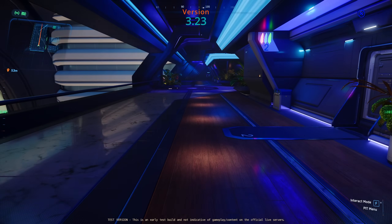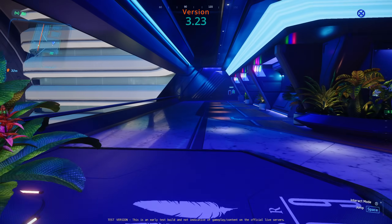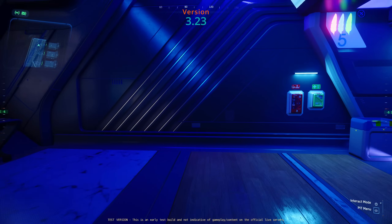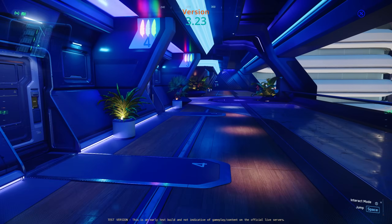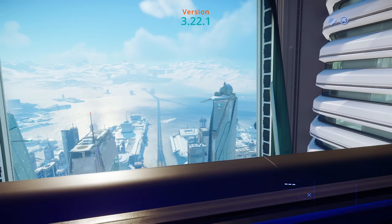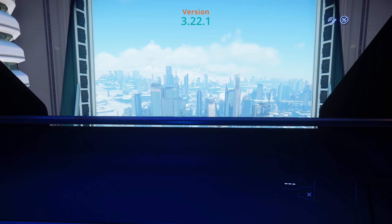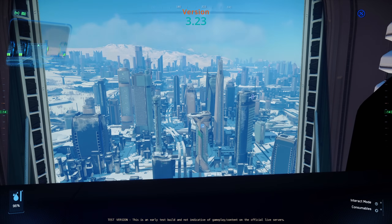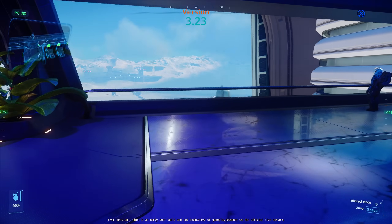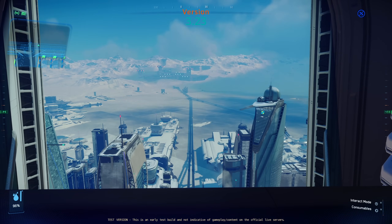You can see in my minimap now there's an arrow I can follow, and you can see the pin as well. When you get to the end of your route that arrow will disappear but the pin won't. Also, when you take your helmet off, the square minimap at the top will turn circular. This is 3.22 looking out the window and 3.23 — it just looks really really nice with this new Vulkan engine.